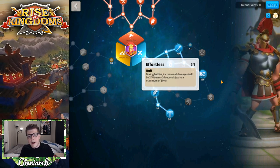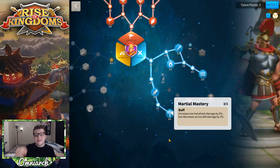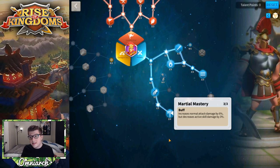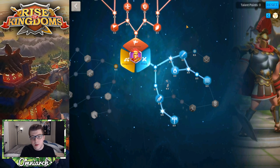The last thing in the Attack tree I want to highlight is Martial Mastery, which increases normal attack damage by 6% but decreases active skill damage by 3%. This is very, very good because if you're pairing Scipio with a commander that has no active skill damage — and we already know Scipio himself has no active skill damage — there is literally no downside to using this talent. It's a free 6% boost to your normal attack damage. Might as well get it.